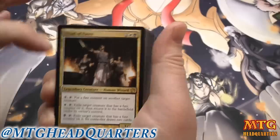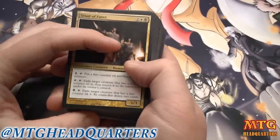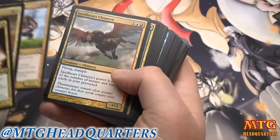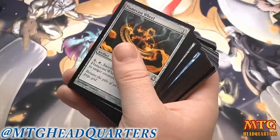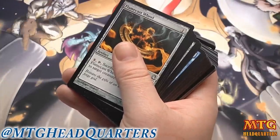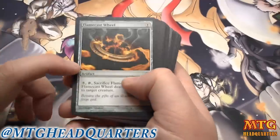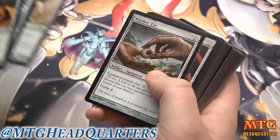Alright, I've sorted everything. We'll start with the multicolor: Triton Tactics, Kragma Warcaller, Chimera, and Polis Crusher are all playable, mostly in their respective color combinations, so we may have some good pieces there. No real artifacts — Opaline Unicorn is never bad for fixing, but nothing special there.